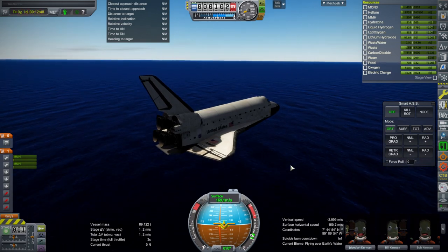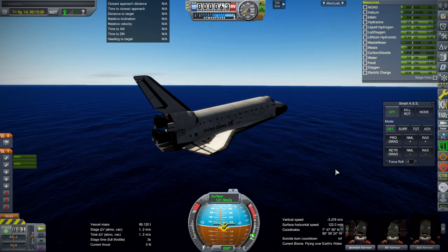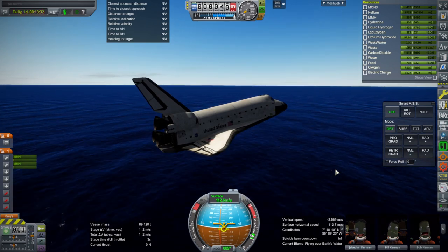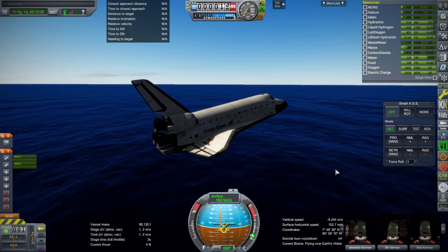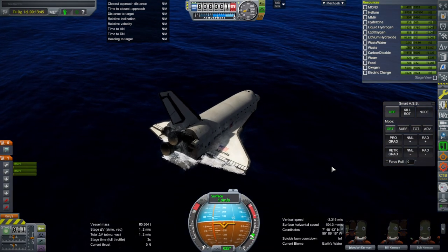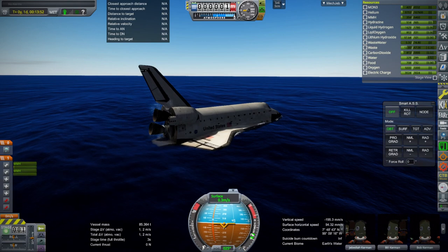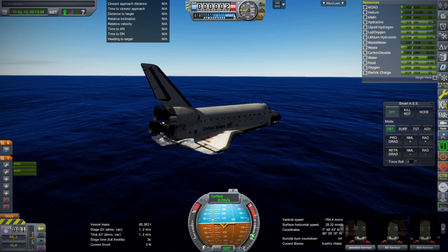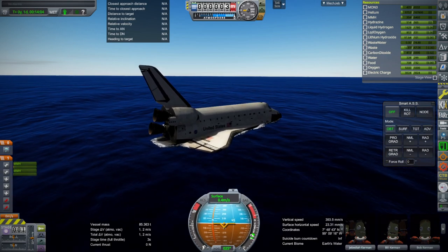Here we are, just trying to kill speed and feel out when it's been killed enough. Keeping the nose up pretty high, so it can't keep this up for very long. Our touchdown splashdown speed is higher than the shuttle's actual landing speed of about 90 meters per second — close to 200 miles an hour. That indicates the shuttle isn't getting as much lift as it ought to. It has the FAR modules on, but maybe some numbers need to be tweaked. For now, since this survived without overheating or exploding, we'll run with it.